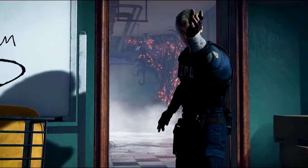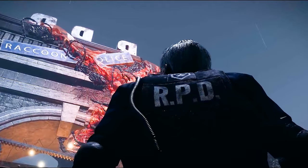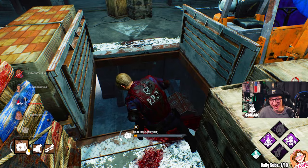Leon Scott Kennedy is a rookie police officer who began his duty during the outbreak in Raccoon City. He comes with Bite the Bullet, Flash Bang and Rookie Spirit. The best perk is Bite the Bullet — when healing yourself or another survivor, grunts of pain and all noises related to the healing action are suppressed.